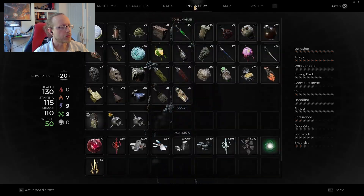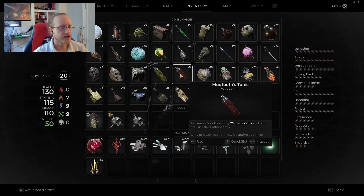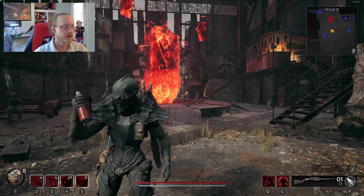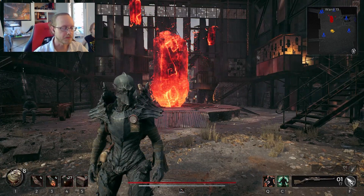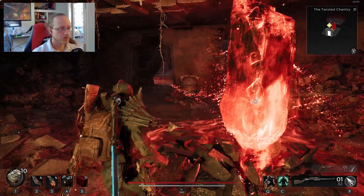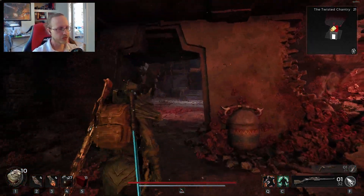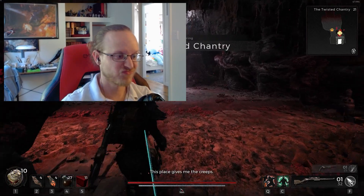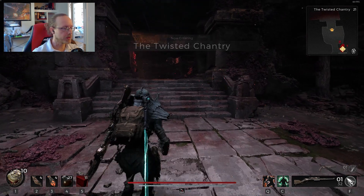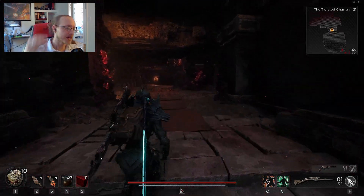We're also going to use a Concoction for maximum health — that way we've got bigger shield numbers. You could swap out one of the runes for a maximum health increase as well for even higher shield numbers, but I'm leaning a little hard into the damage right now. Now here we are at the Twisted Chantry, which I'm not excited for. But hey, that's what we rolled, so that's what I'm going to do.